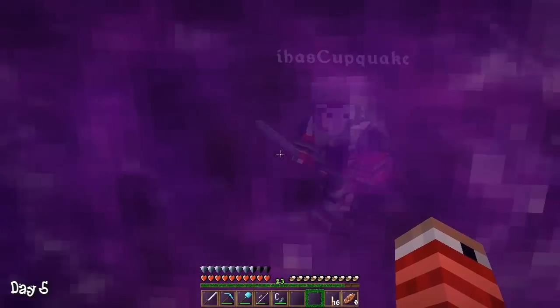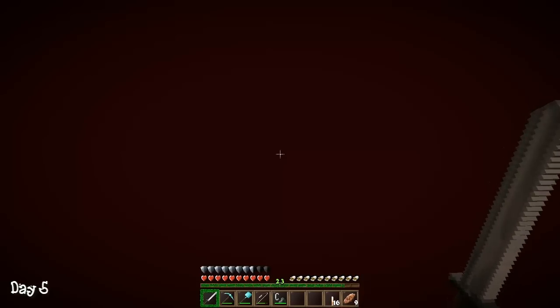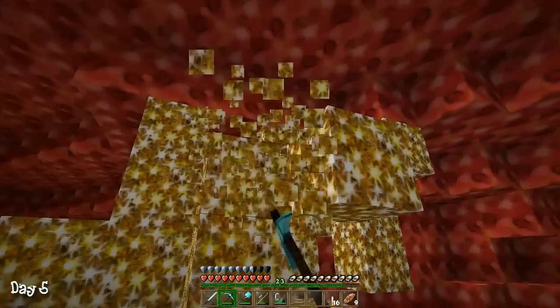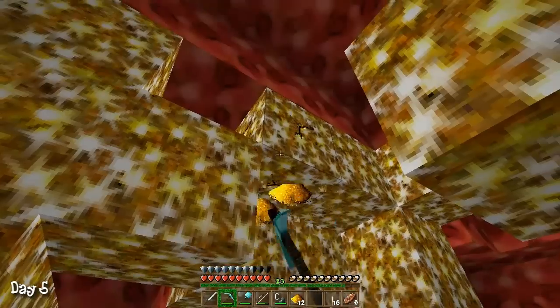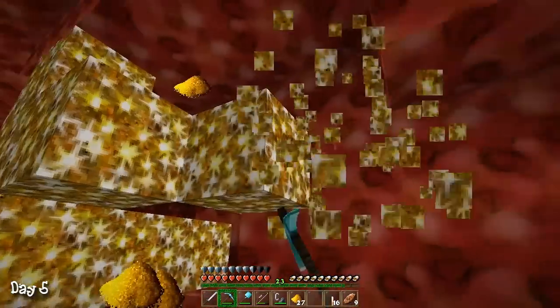I didn't even think about that. I'm thinking I'm going to this scary place — it could be awesome in here. Hopefully it loads. Oh my, this is whoa! Look at this, glowstone is right here! Awesome, that was the easiest find ever. I hear ghasts. We need netherrack. We are on top of the world.